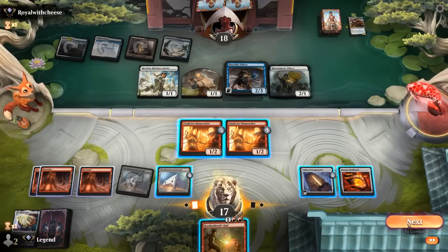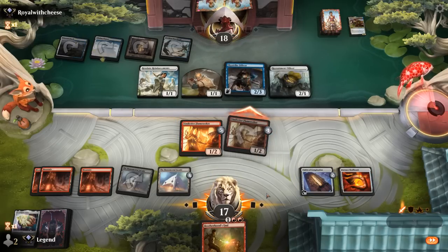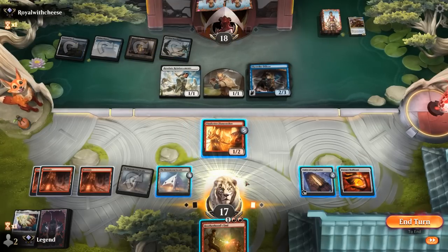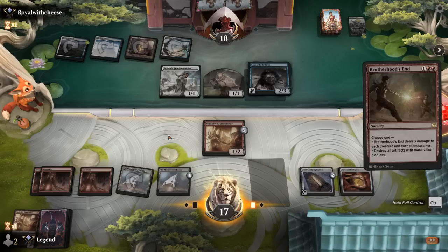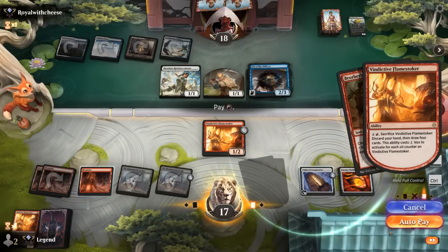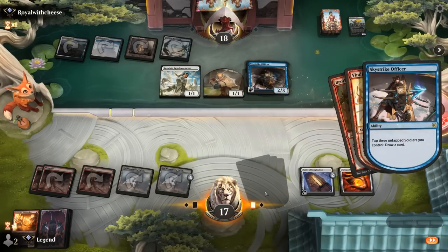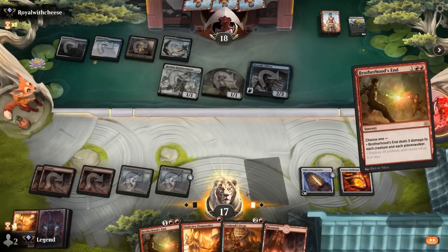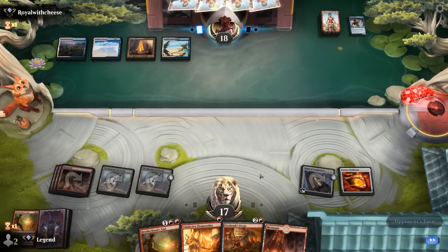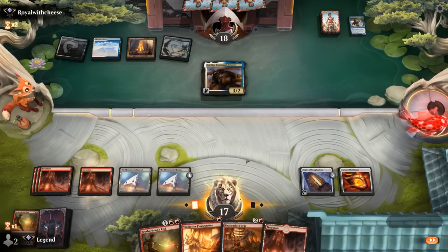That leaves us in a decent spot even though we lose the other Flamestoker. Maybe sneak in one attack, get blocked anyway, then go full control. Opponent gets to draw a card, we get to draw four. Tablet will turn into a card-draw engine as well. Don't hate my spot — Forge will be our win condition now, and we've got Brotherhood's End to keep the board clear.